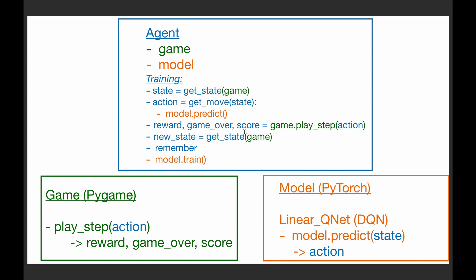Let me show you the rough overview of how I organize the code. We have four parts: the game with PyGame, then the agent, and then the model with PyTorch. The game must be designed with a game loop, and with each game loop we do a play step that gets an action, moves the snake, and then returns the current reward, whether we are game over or not, and the current score. The agent puts everything together — it knows about the game and also about the model — and we implement the training loop.